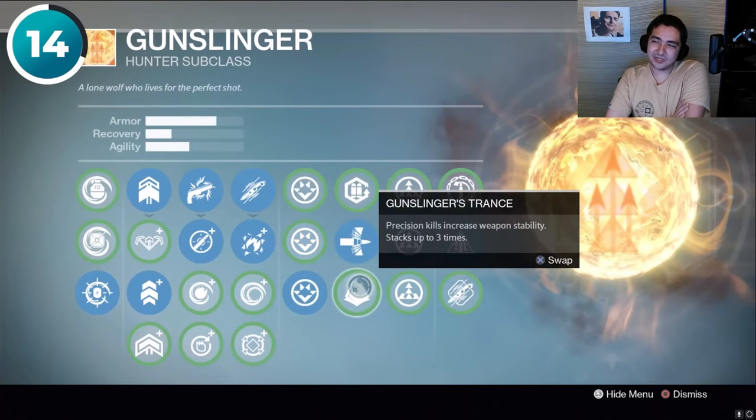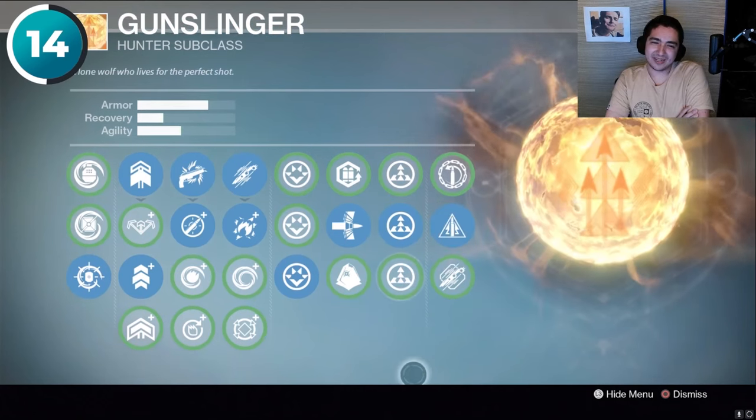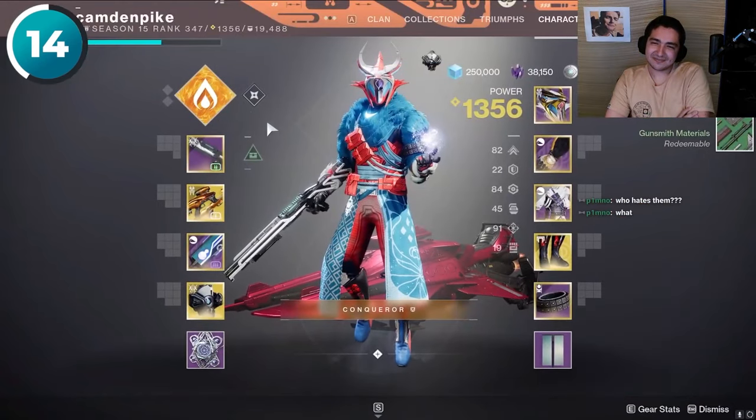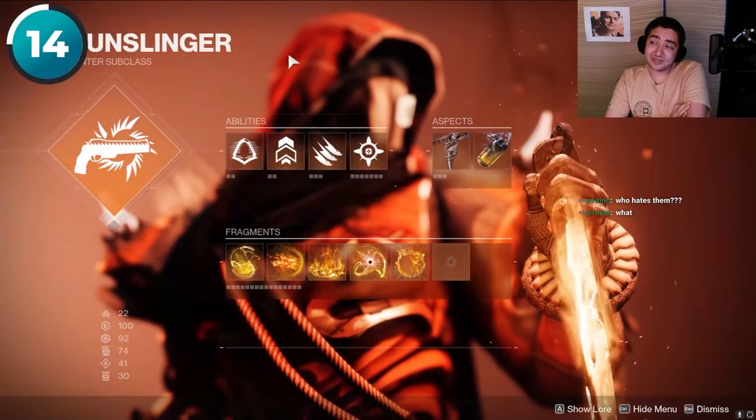The original subclass layouts from both games — are they better or worse than aspects and fragments? I'm still kind of torn. They let us customize our subclasses, but then D2 launched with a very rigid skill tree system. That's a disaster — get that nonsense out of there.